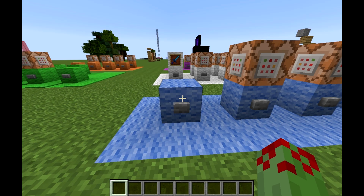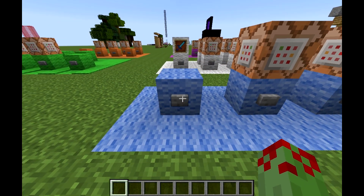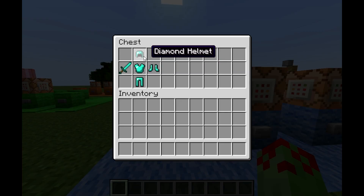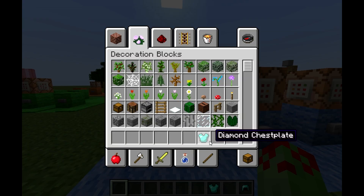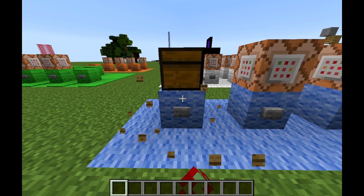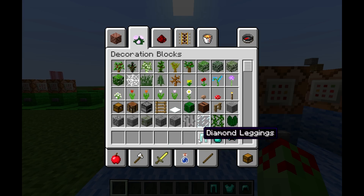Hey guys, it's Kryptos here, and today I'm going to be giving you another tutorial. This one is how to get a chest with items already in it using the setblock command. As you can see, when I press that button a chest appears and it's got full diamond armor and a diamond sword.